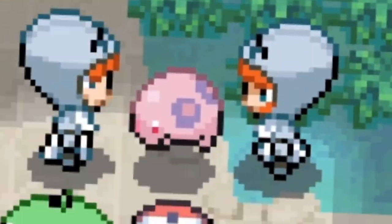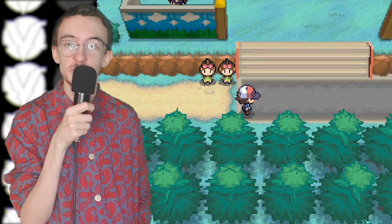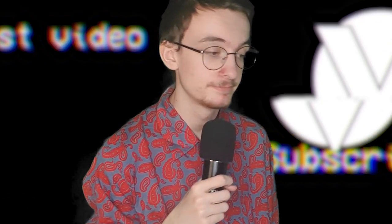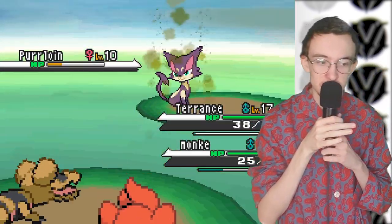After watching Team Plasma beat up a Munna - it did nothing wrong, they were just kicking the shit out of it trying to get some gas - we then get harassed by two kids who tell me I need another Pokemon to progress. So I collect the monkey from his confinement and use him with Leer only - I don't want him to do any damage. Sandile's doing everything really; that was the only way I could progress through the game, and the only instance of a double battle. After beating those children, we meet up with Cheren again and clap his cheeks once more.